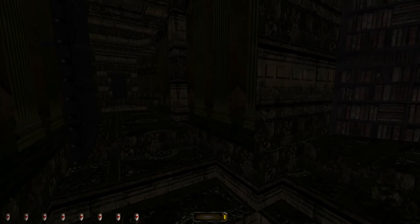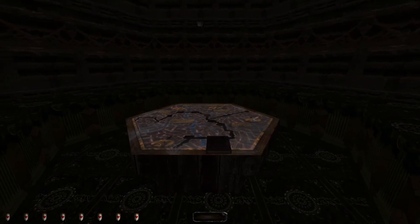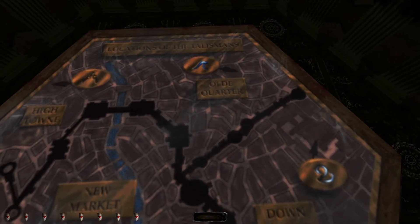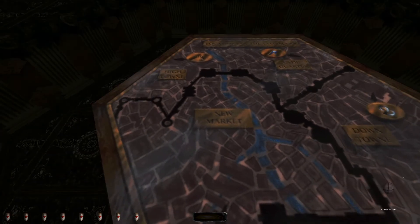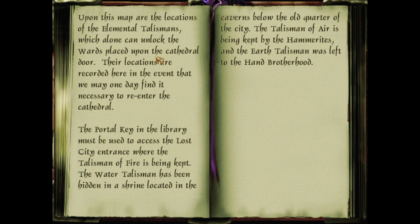The key opens something — there we go. There's a cool map of the city, or at least part of it. New Market, High Town — these are locations of the talismans. There's one in the Old Quarter, one in High Town, one in downtown, and then one in New Market. I suppose we've got one of them. I don't know which one — there doesn't seem to be any icon on the rotating model in the inventory, but obviously we've got one.